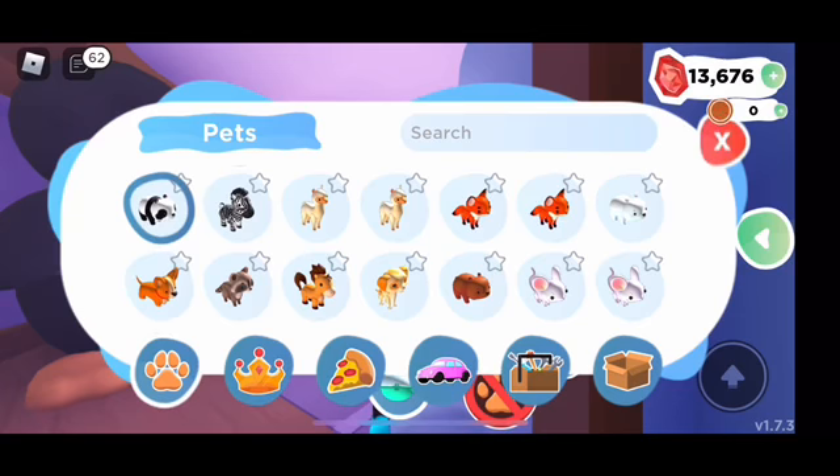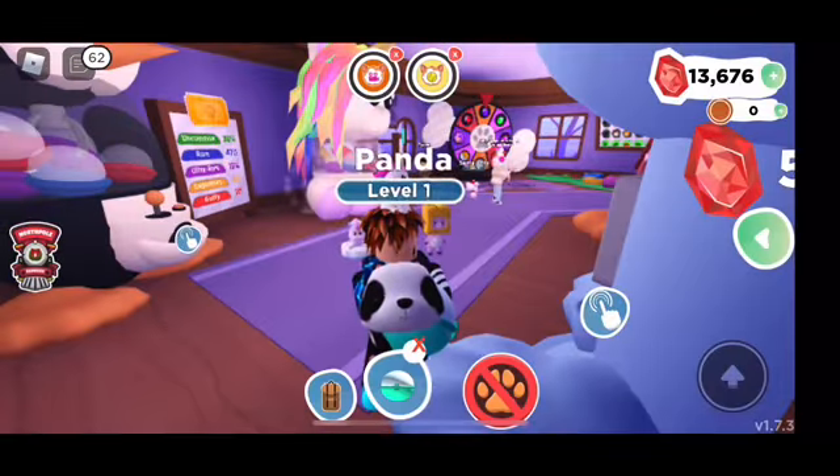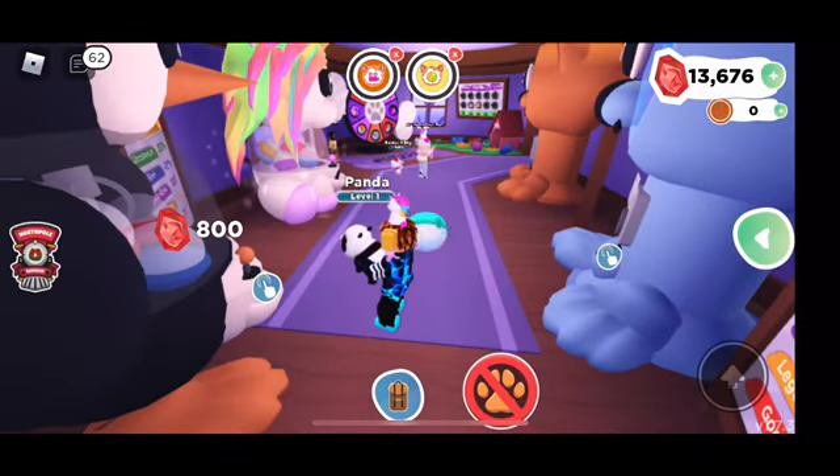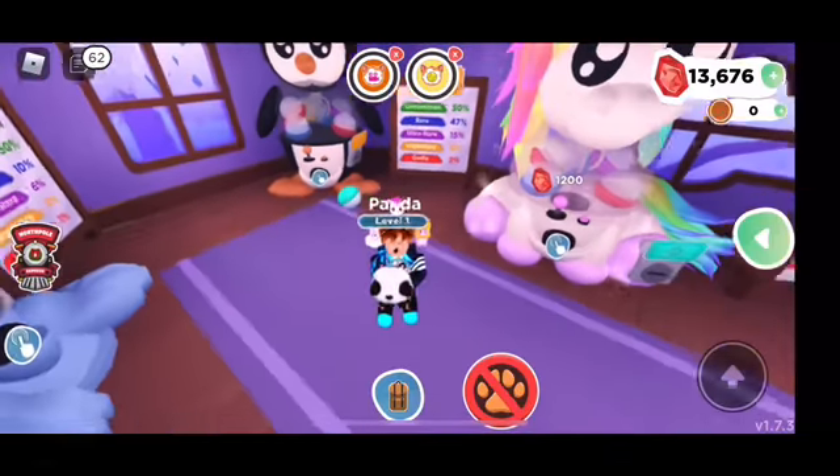As you can see, this is my inventory. I like this polar bear, and the zebra — of course I wish that Adopt Me could add a zebra into the game as well, which they don't have yet, which is kind of sad. Well, let's keep on playing this game, it's very fun.